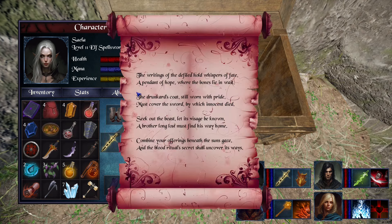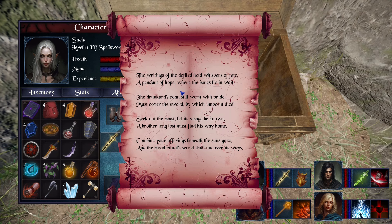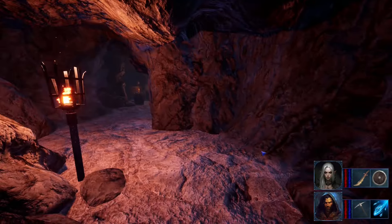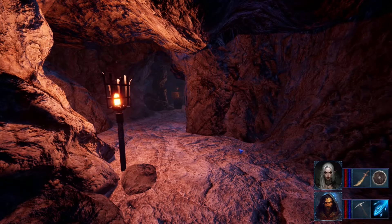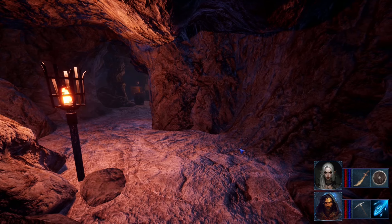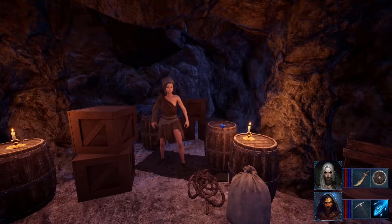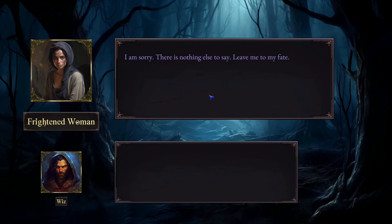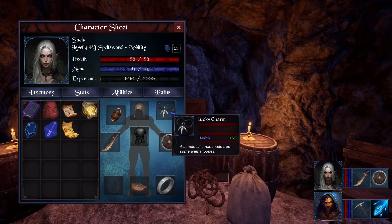The second clue: 'A pendant of hope, where the bones lie in wait.' This will be much more complicated. We will get into those caves after we escape the burning city and go through the forest covered in fog. On the second level of the caves, there will be a girl who managed to escape the burning city. Talk with her and she will give you an item called Lucky Charm — it's made of simple animal bones, exactly what we need.